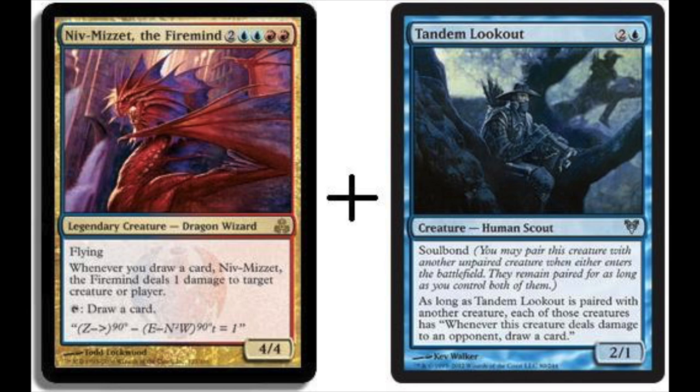However, Niv-Mizzet being a six-mana dragon doesn't help the situation. I like this combo — it's a lot of fun in EDH and drawing cards is never bad. You draw an infinite number of cards and deal infinite damage to opponents. The deck would probably look like a hard-counter draw-go deck, though those have been weakened recently. You get to six mana, put Curiosity on Niv-Mizzet, and win from there. You'd probably need some mana acceleration.